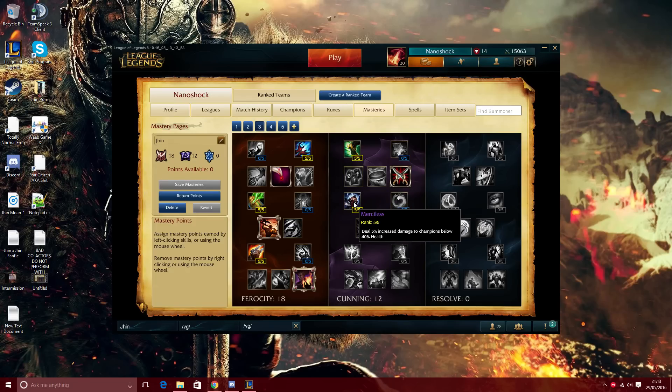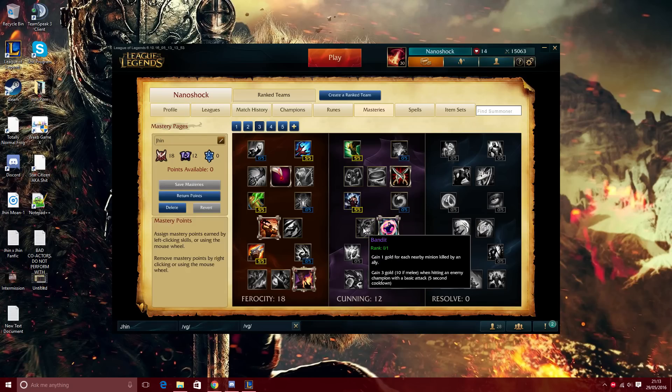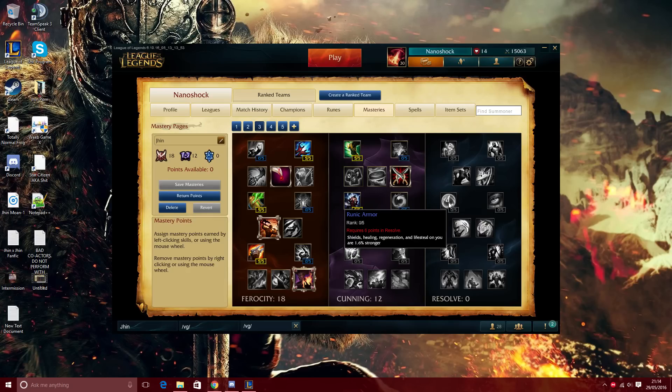Merciless is the main reason I go into the Cunning tree — it works brilliantly with your ult. That last crit can get 10-12% increased damage thanks to the execute mechanics and Merciless stacking on top. Dangerous Game has saved my life so many times. The reason I don't go into the Resolve tree is because of Merciless, and there's nothing there you'd really want — maybe Runic Armor for a bit more lifesteal, but nothing truly worthwhile.